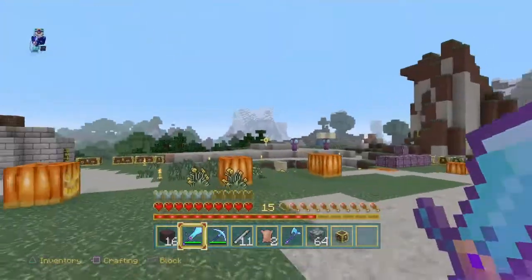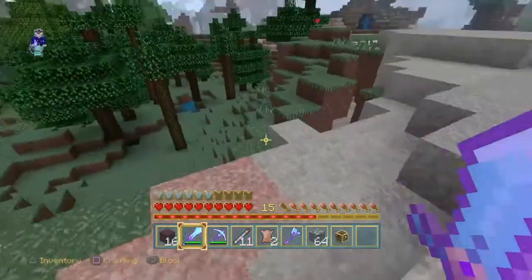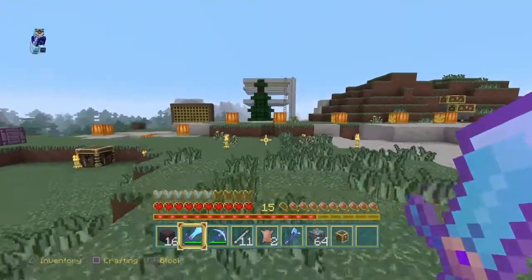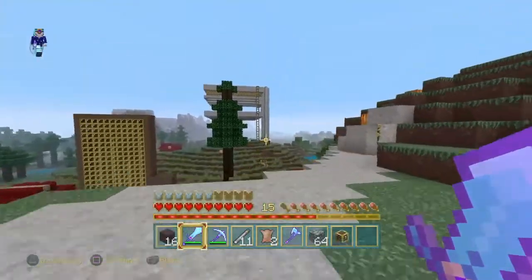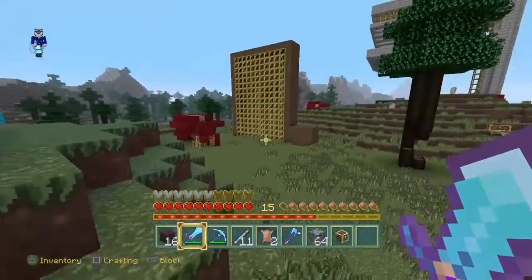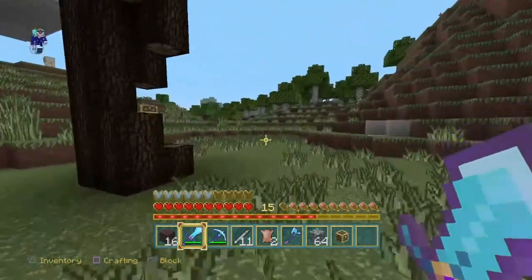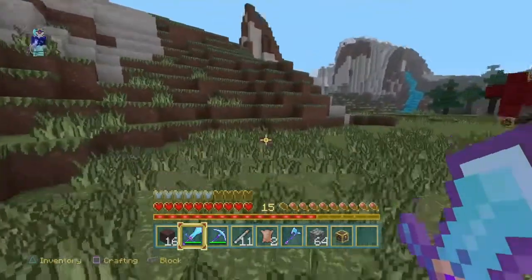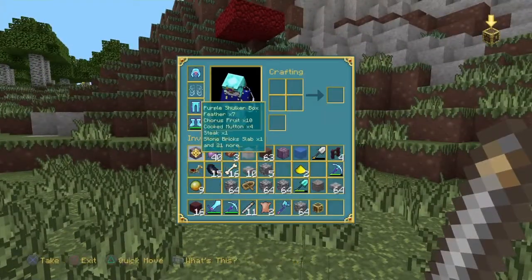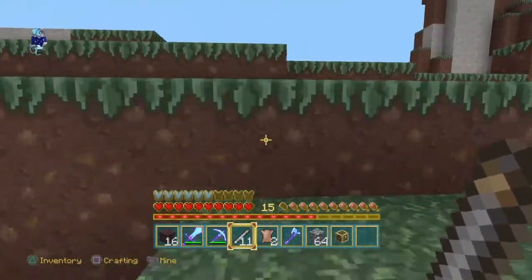I've done a little work. I've been getting some chorus fruit. I've slowly started clearing this out, getting it prepped for the storage system, and did a little work on that. But I've come to realize that the zombie spawner isn't great for XP, so we need to get some more XP. I did get some more blaze rods. I've been trying to get some wither skeleton skulls - came to the realization I need a farm for that.